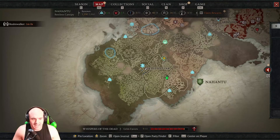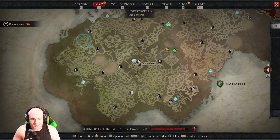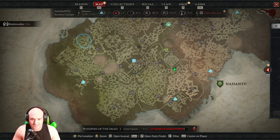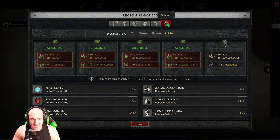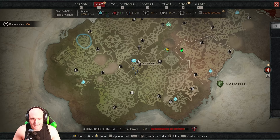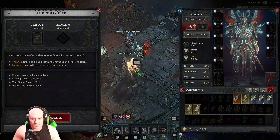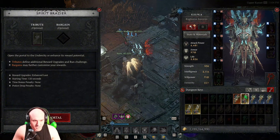First I want to talk about Nahantu, the new zone area. I really haven't had a reason to explore much of the different world — I got a couple of the strongholds to max out my renown, but that's about it. Didn't really explore the land much. But there were some cool updates, including the new Under City.